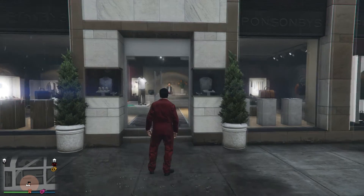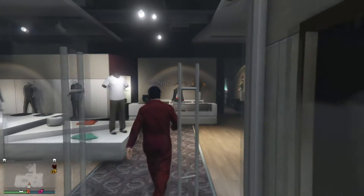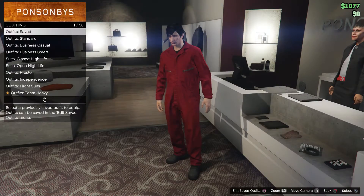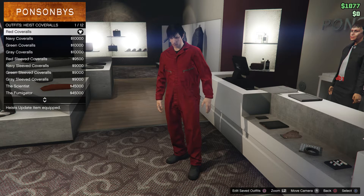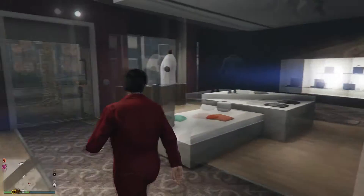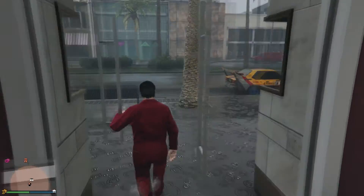So to do this glitch, you're going to want to have the red heist coveralls equipped. If you don't know how to get them, just go into any clothing store and go to the front desk and just go to the outfits heist coveralls. They should be right here — just buy the red ones. Now you want to make sure you have them equipped, and you are also going to make sure you are a CEO, so you have to be a CEO to do this.